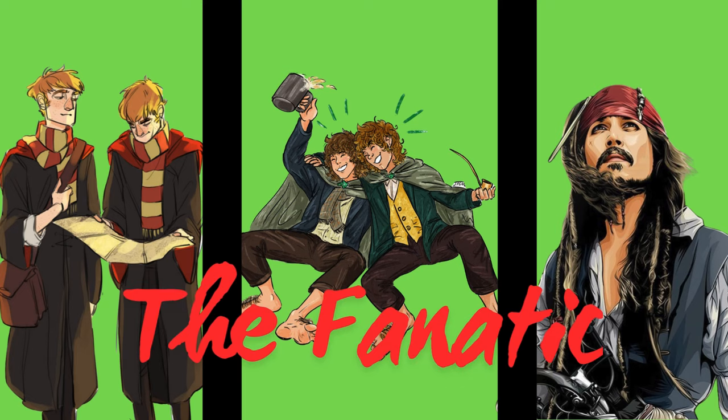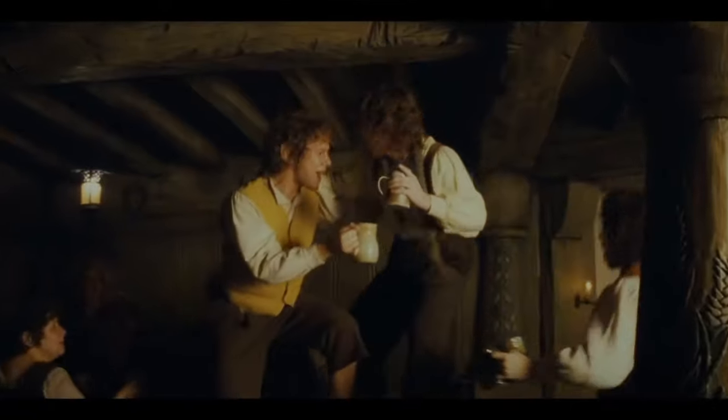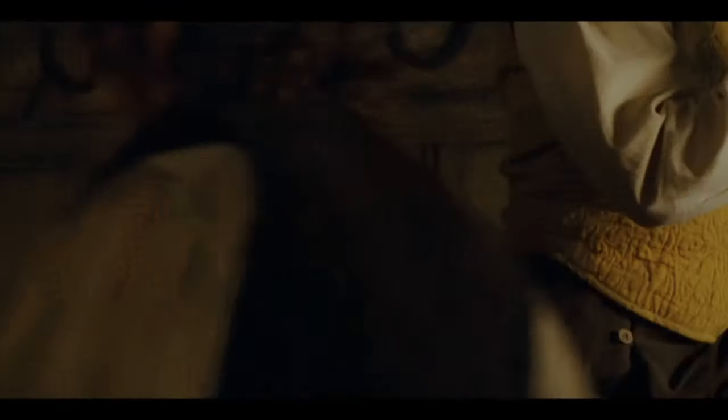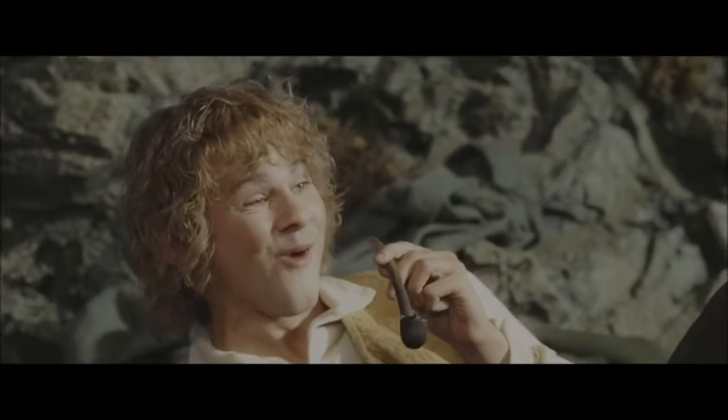Number seven: the Fanatic. The Fanatic's motivations are contentment and adventure. They are enthusiastic, spontaneous, and optimistic, always seeking new adventure and greener pastures. They approach life with curiosity and wonder, and seek adventure wherever they can find it. Fanatics have many skills and interests, though they tend to change as quickly as they come. Roleplay a Fanatic if you want to seek freedom, bring optimism, and explore new horizons. Examples of Fanatics are the Weasley twins, Merry and Pippin, and Jack Sparrow. If you need excellent examples of Fanatics, look no further than Merry and Pippin — they bring optimism and hope to whatever room they enter, and their spirits are almost never broken. They enjoy their comforts more than most and don't shy away from a new adventure, even if it brings them directly into harm's way.